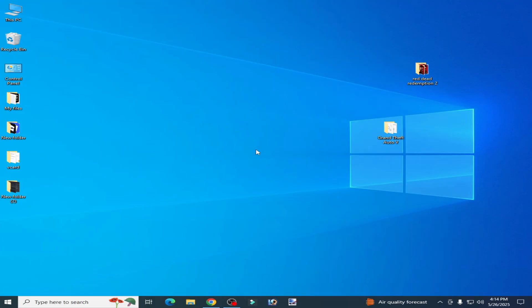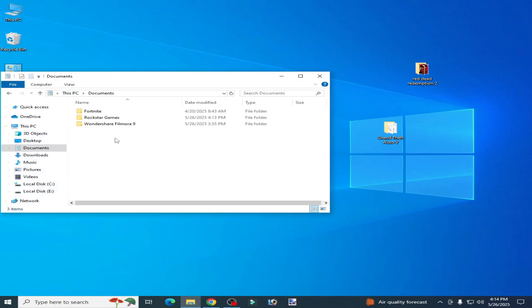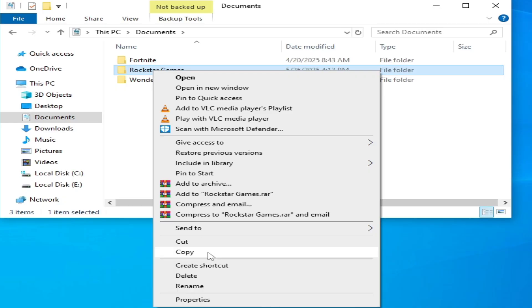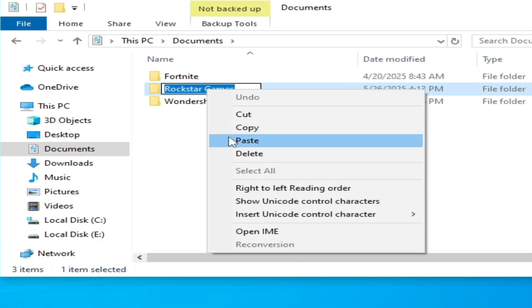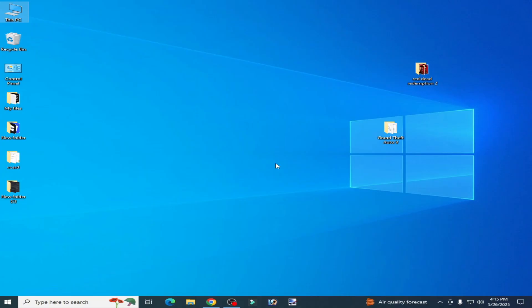Solution number four: if you have the Epic Games Launcher for the game, go to This PC, go to Documents, and find the Rockstar Games folder. Right click on it and rename it — for example rename it to 'Rockstar Games 123' — then hit Enter and close it.